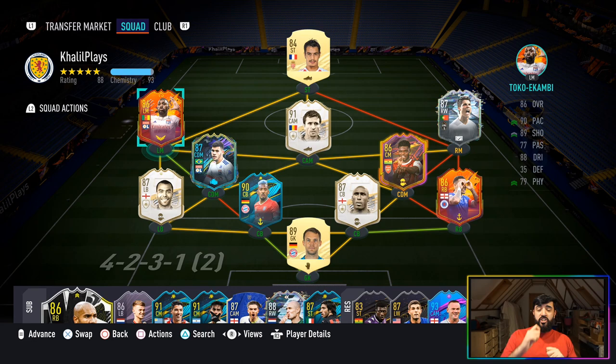This is the team that I used Karl Toko Ekambi in. I played him in two positions — one on the left wing, and then I switched him at halftime to put him up front and try him as a striker. First impressions of this upgraded card: this card is sensational, he is so good. Especially for an 86-rated card, how cheap he is — this is an absolute bargain. His price is being manipulated and thrown up and down because of investors, but trust me, this card is worth a whole lot more than his 35k price tag.